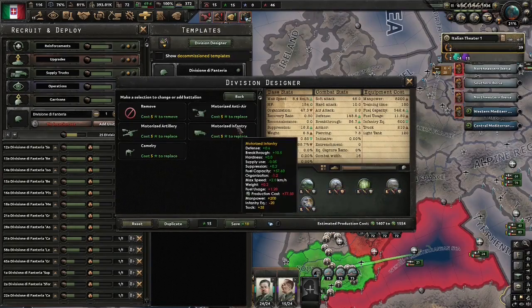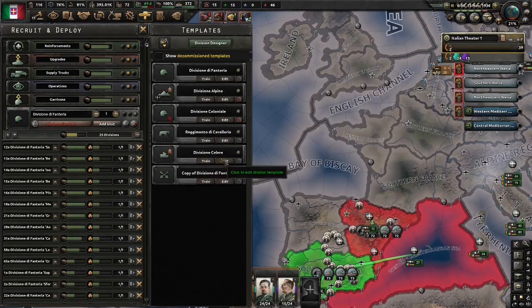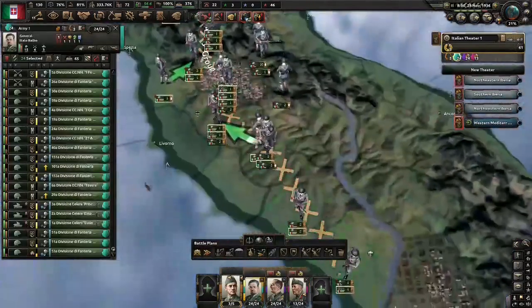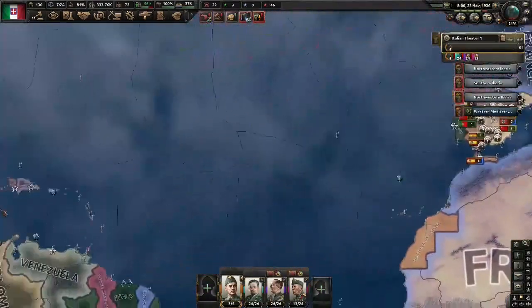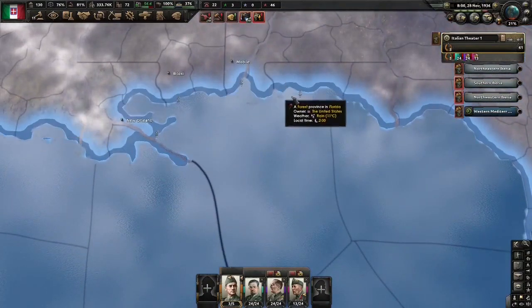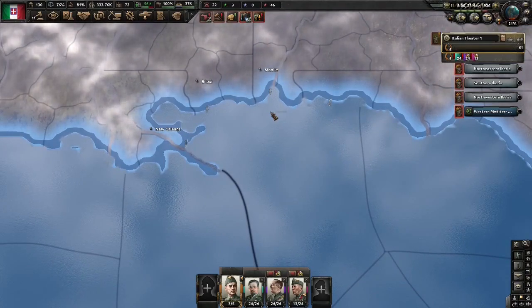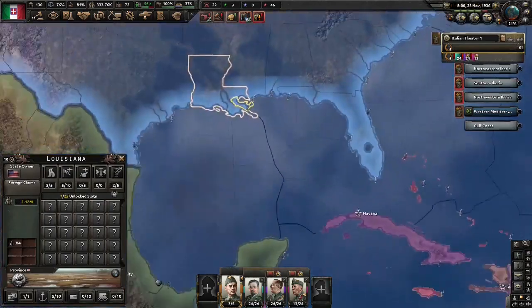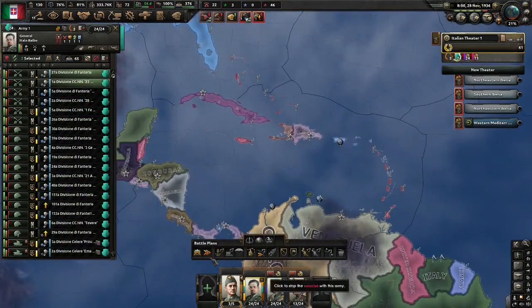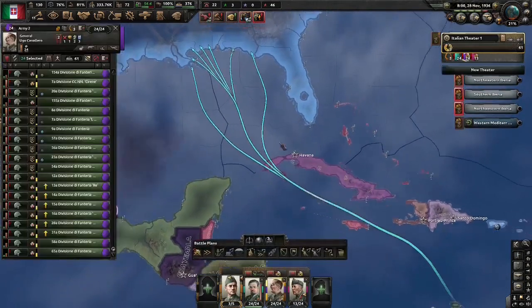We'll try and make this tank division as big as we can make it. Considering I accidentally put more motorized in than I needed to, I think I might have already screwed it up. Anyway — you're probably dying to know how this naval invasion is going to go. So let's do the naval invasion plan now. We're going to be hitting the New Orleans area — something like Mobile and all these little ports around here. The US will obviously be defending them, but as long as we get one or two of them, we'll be fine. So we'll go for New Orleans and so on.